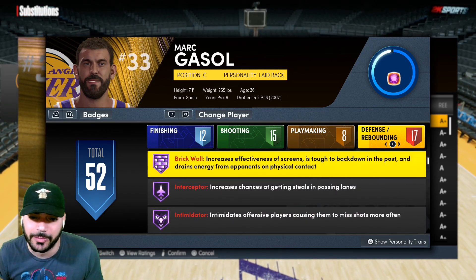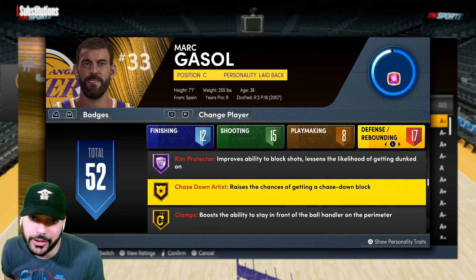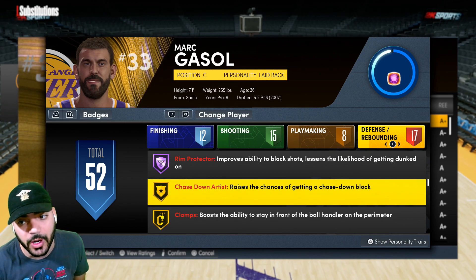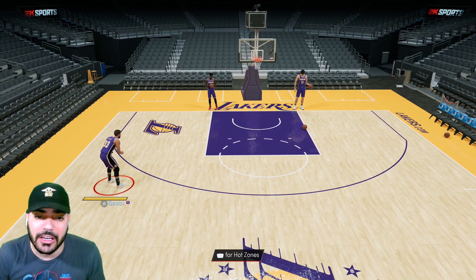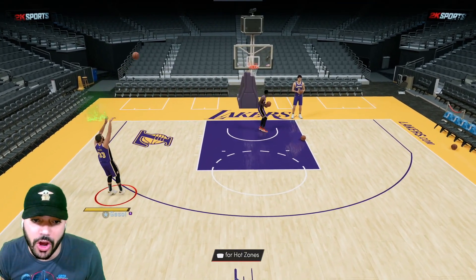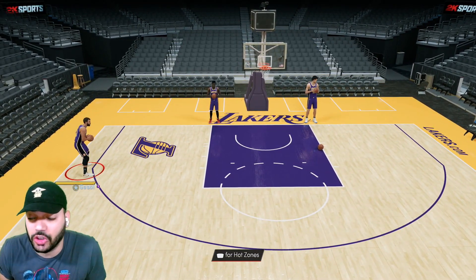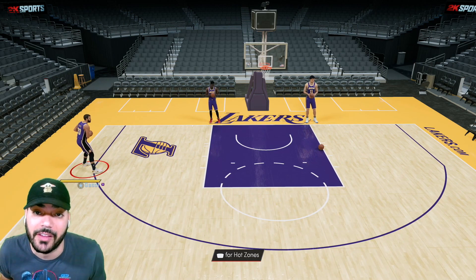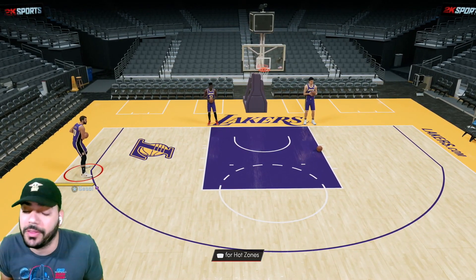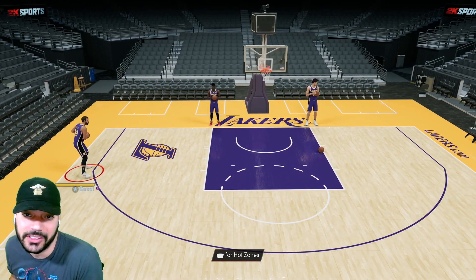Marc Gasol did get Defensive Player of the Year one year. Oddly enough, he does not come with Chase Down Artist, so I went ahead and added that — I recommend you guys add this badge as well. But that's enough for the intro. Going into the gameplay, my concern is going to be his release. Am I going to be able to get it off consistently in an unlimited setting? We'll find out. The main point of this video is to ultimately decide: is he worth the 750 tokens?